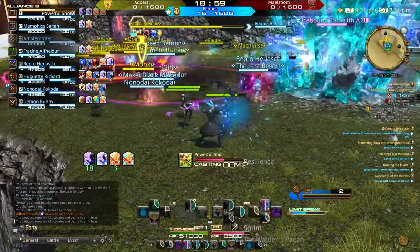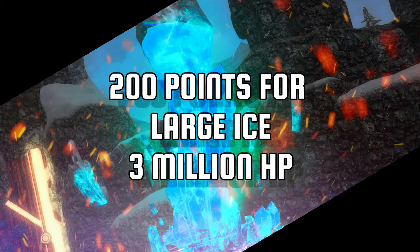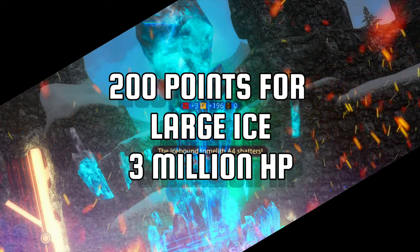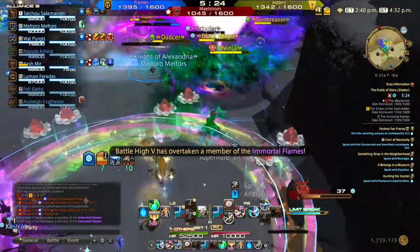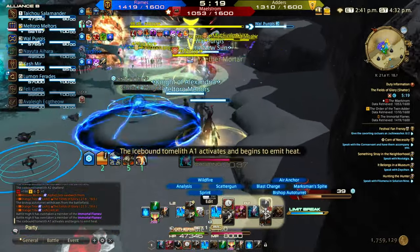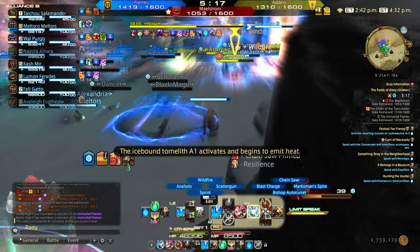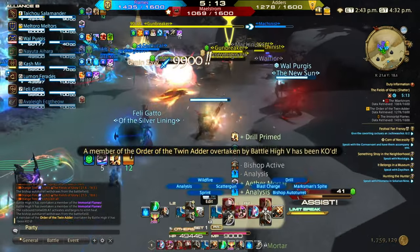The large ice grants you 200 score, and there must always be 2 active — should one get destroyed, a new spawn will take its place. Large ice also has 3 million health points. Games have been lost when teams are neck and neck, all due to one alliance having battle highs enabling them to destroy the large ice much faster.